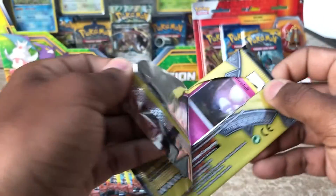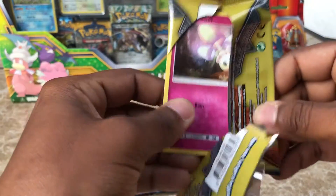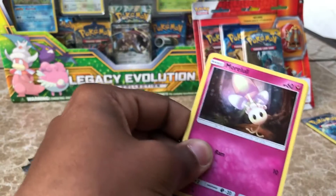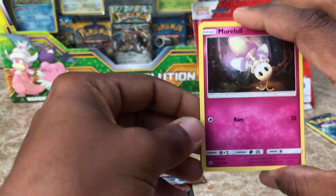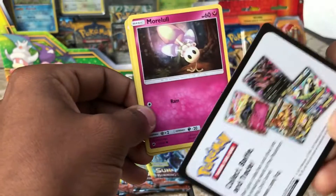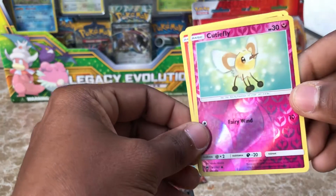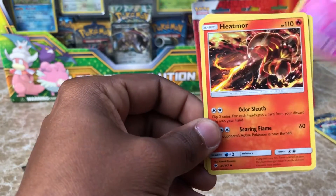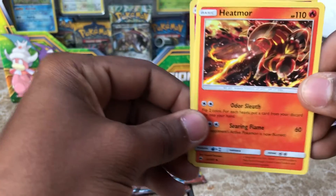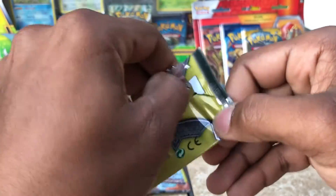Just letting you guys know, I am recording this off of my iPhone 7 Plus, so there might be times I pause and I'm going to be sticking them and pasting them all together in the video editor. We got a Morlul, a Cutiefly, and we have a Heatmore. No EXes so far, no Ultra Rares, no Hyper Rares.